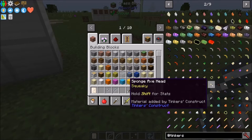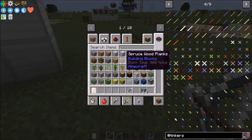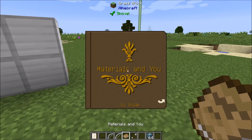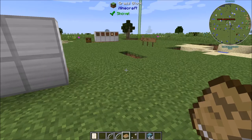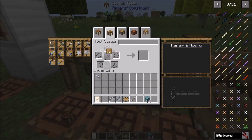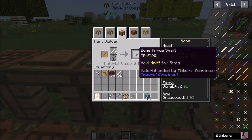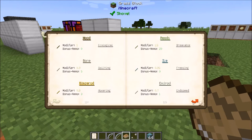I need the Tinkers book — Materials and You, there it is. We want to look at arrow shafts first. These are made inside the tools, the part builder. Let's get some bone — we'll make them out of bone. There's how you make your shafts. I don't think you can actually make shafts out of any other materials as of right now.